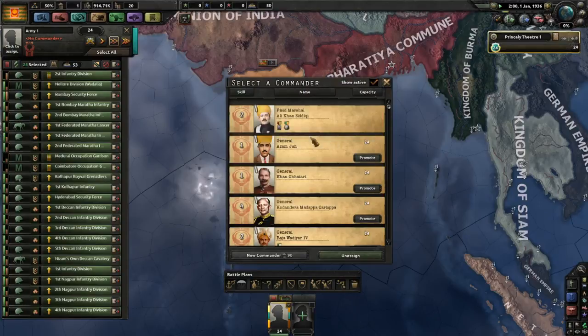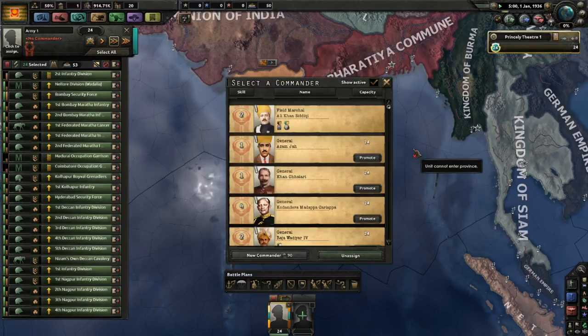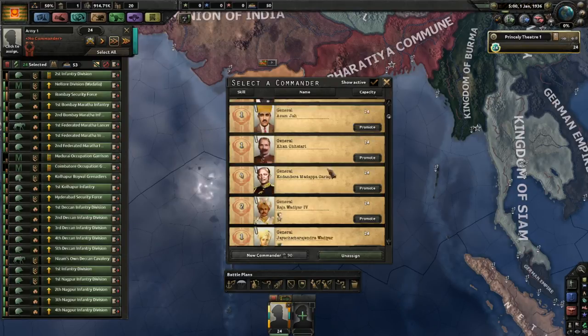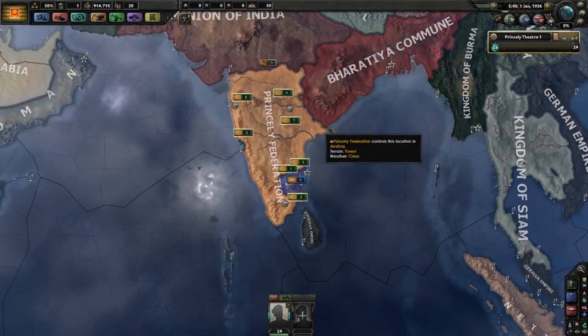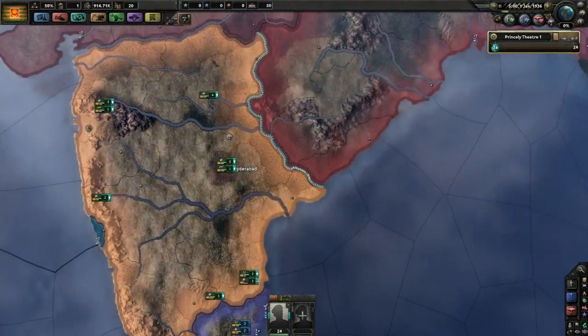Taking a look at your commanders — Ali Khan is actually your field marshal. He has the Logistics Wizard trait, which is pretty cool and not very common. You also have Defensive Doctrine with him, so you don't have Offensive Doctrine, but you also don't have that Old Guard trait that is sometimes so harmful to your field marshals. You also have quite a few generals, but they may not all stick around — this is something I'll go into detail on later when we look at some of the events.